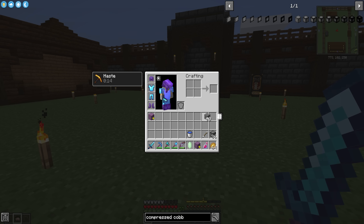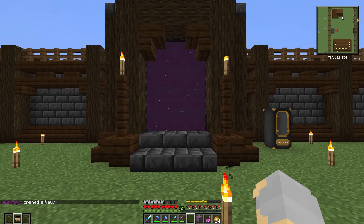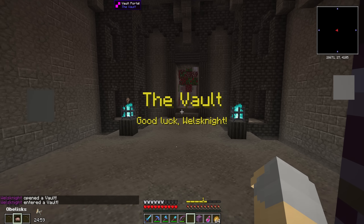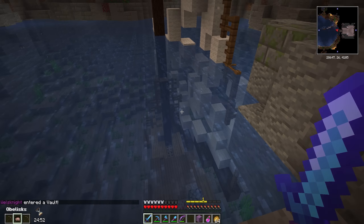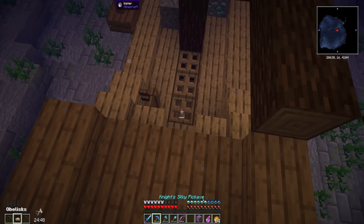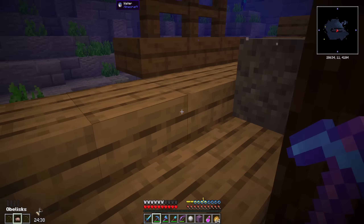Potions all situated, inventory all sorted out — we are ready to go. Vault number one, let's see what we got. Looks like no modifiers on the vault. We have a sunken treasure ship of some sort, I'm assuming there are chests in here.